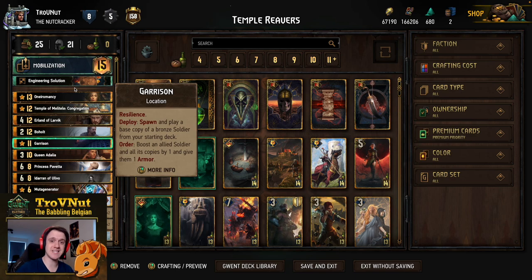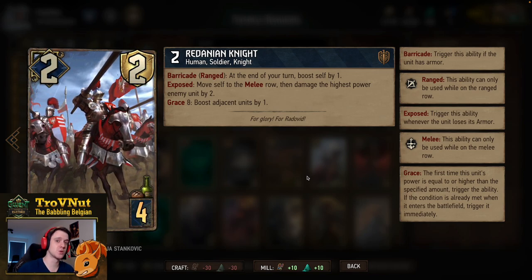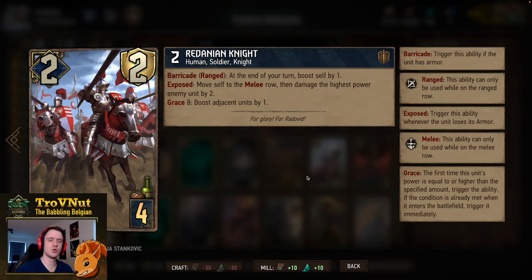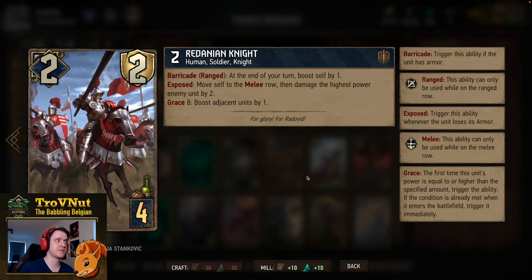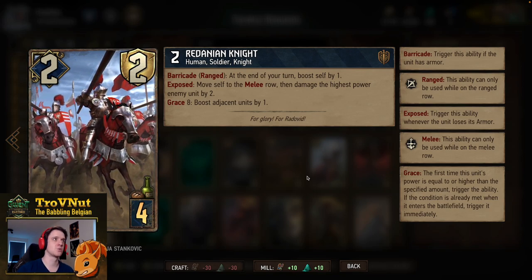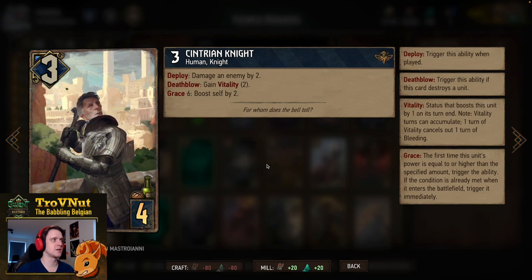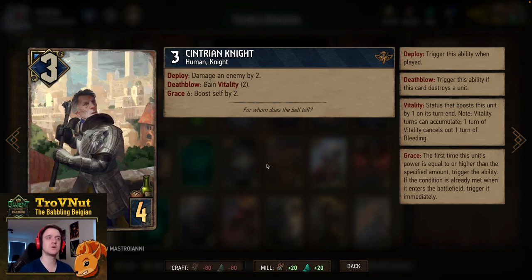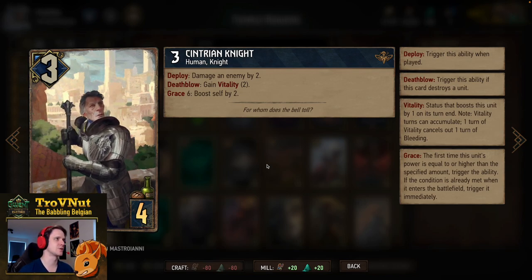First up we have two Redanian Knights. In this deck there are a lot of low four-provision bronzes — that's basically to focus on the Muta Generator which will generate a lot of points. Redanian Knight is a very powerful engine card: two power with two armor. As long as it has armor and is on the ranged row, it boosts itself by one. If it loses the armor it moves to the melee row and damages the highest power enemy unit by two. Once it hits eight power — Grace eight — you also boost adjacent units by one. We also have a double Sentry Knight: three power for four provisions, on deploy damages an enemy unit by two, and if you kill that unit you gain two vitality.